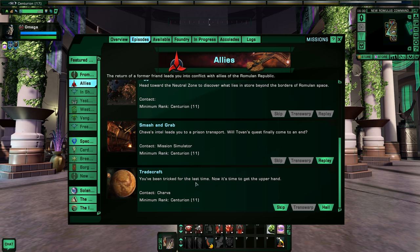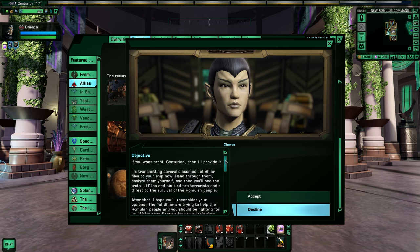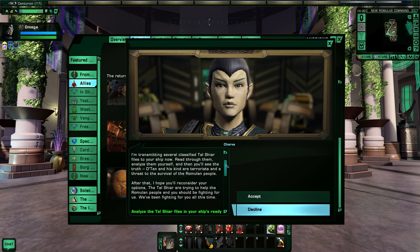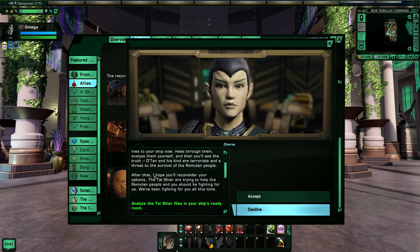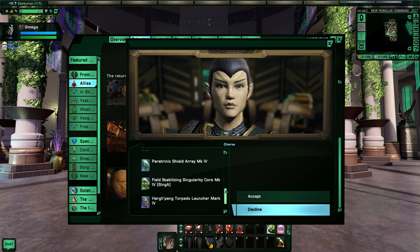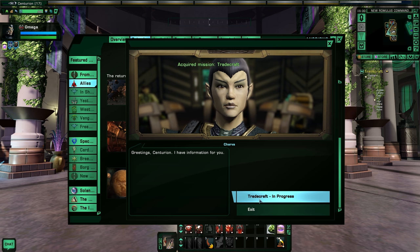You've been tricked for the last time - now it's time to get the upper hand. Charva is talking: if you want proof Centurion then I'll provide it. I'm transmitting several classified Tal Shiar files to your ship now. Read through them, analyze them yourself and then you'll see the truth. Datan and his kind are terrorists and a threat to the survival of the Romulan people. After that I hope you'll reconsider your options. The Tal Shiar are trying to help the Romulan people. Rewards include Paratronic shields, Harping torpedoes, and field stabilizing Singularity Corps - some very interesting rewards for this mission.